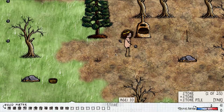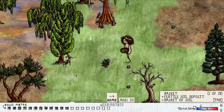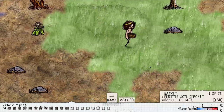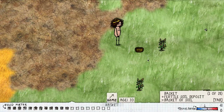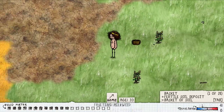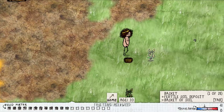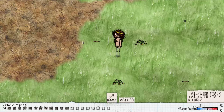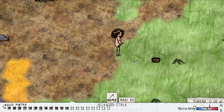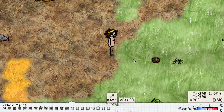Now that we've got our kiln, we're going to want to make and or find some tools. The basis for almost all tools in this game is going to be milkweed. This is milkweed — it has three stages in its life, which we'll cover in an advanced tutorial. For now, we're just going to pick it and get a milkweed stalk. Once you have a milkweed stalk, you're going to want to put two of them together to make a thread.